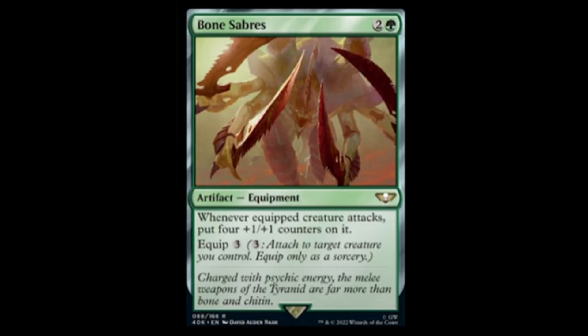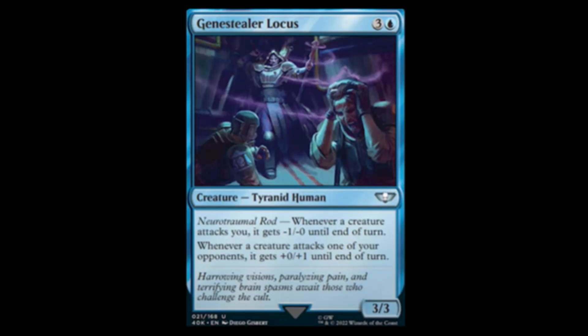Next we have Genestealer Locust — blue and three for a three-three. It has Neuro-tromal Rod or whatever that means. Whenever a creature attacks you, it gets minus one minus one until end of turn. Whenever a creature attacks one of your opponents, it gets plus one plus one.